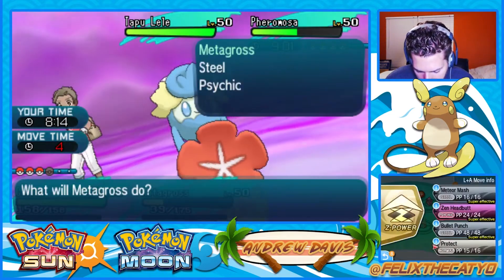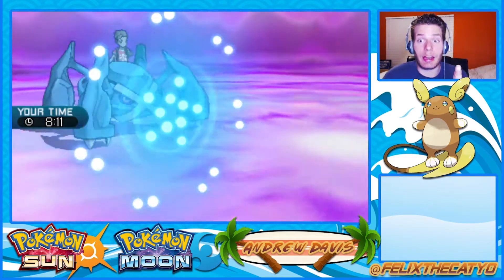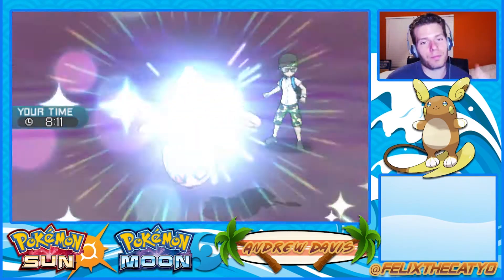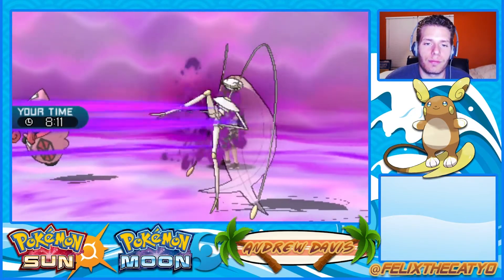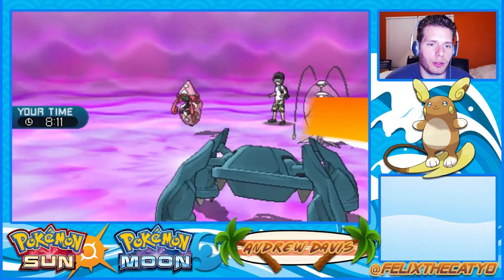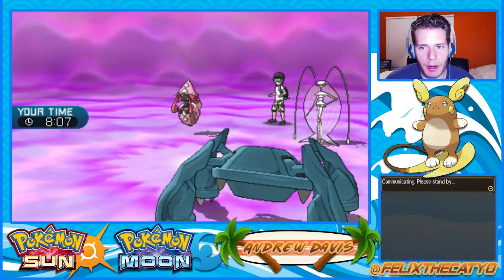I gotta go for a double protect on Metagross, that's kind of my only out here. Otherwise I'm so far behind. I'm inclined to think that's choice specs or something. Comfy doesn't survive because of Pheromosa's prior plus two, so I really need grassy terrain up. We just got swept by Pheromosa. Pheromosa is a huge weakness for this team — we'll keep that in mind.